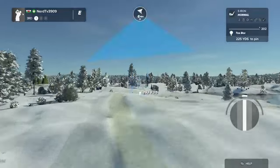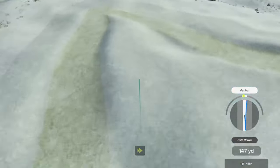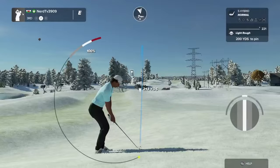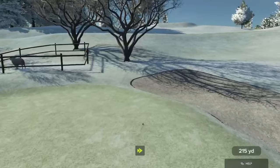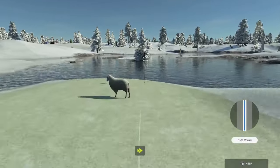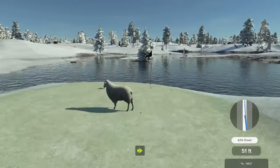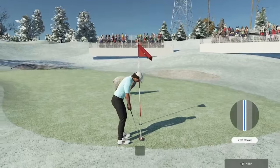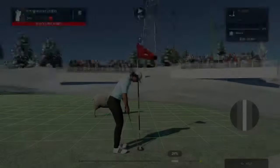Teeing her up here on the third. Shouldn't be too awkward out of here, just in the first cut. And here we go, this one for par. Well, that's going right by the hole, isn't it? And this is your fourth shot — just about dropped.